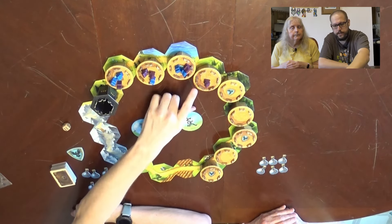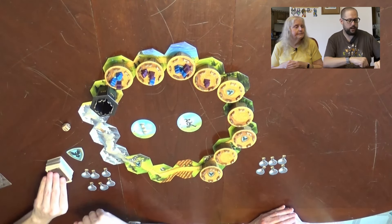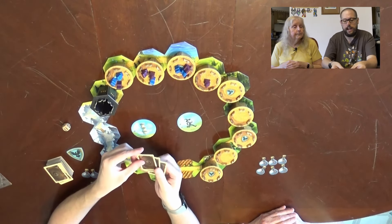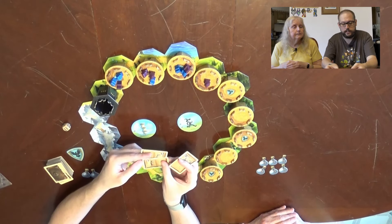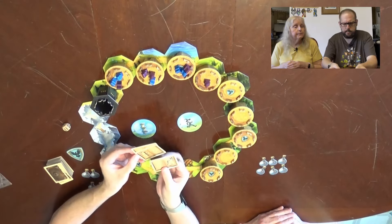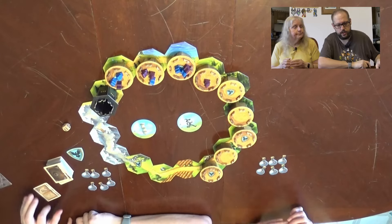That is our setup. Mom has a little bit of an advantage going a little bit further out. On your turn, you play two cards. The cards come in the flavors of: move your wizard, move a tower, and then there's some that have both the wizard and the tower — but you're only going to pick one half of that card to use.